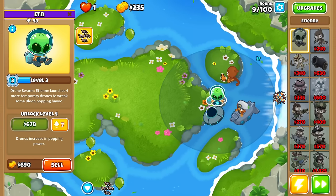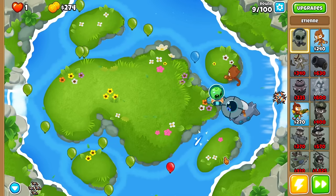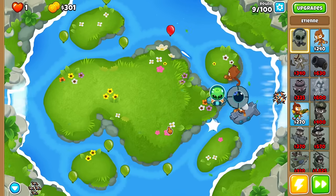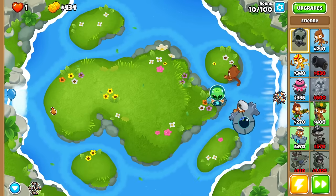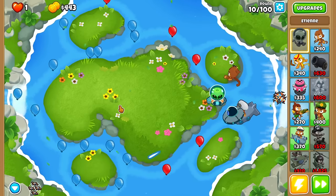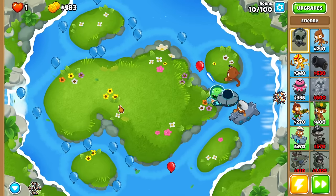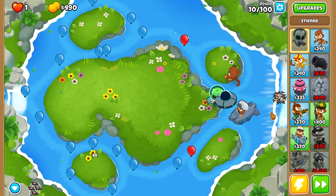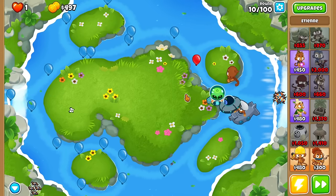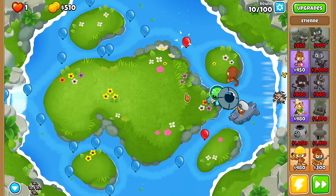I want the camo detection because this map is very spread out. You've got islands up here, over here, over here, over here. It's very difficult to get enough villages to make everybody have camo detection. Even if you do end up getting some sort of de-camoing, like a sub or wizard in the front, it's not super consistent. I want to use a tower that spreads out all over the place, so I really don't want to have to worry about that with my village.